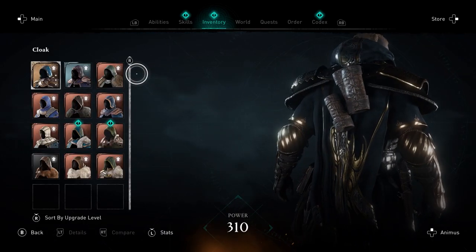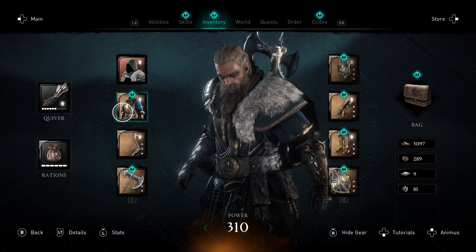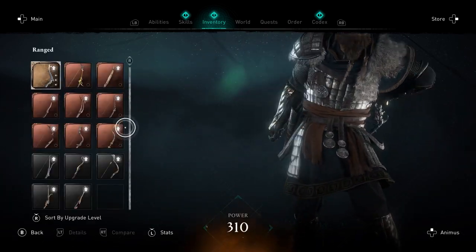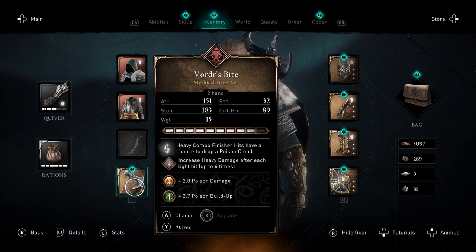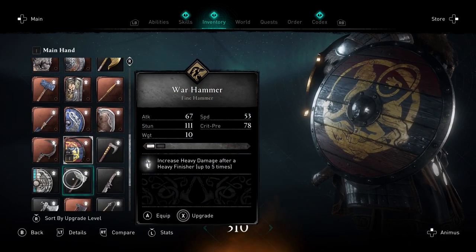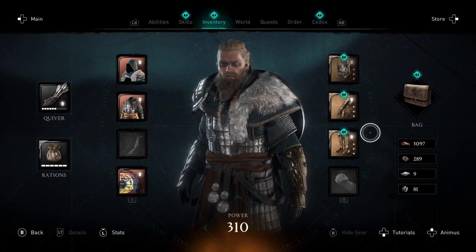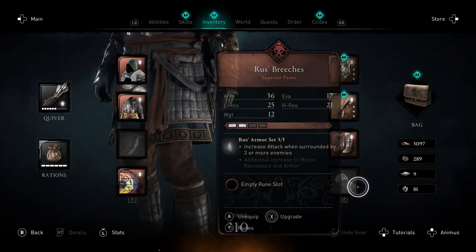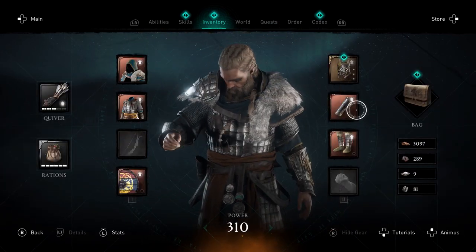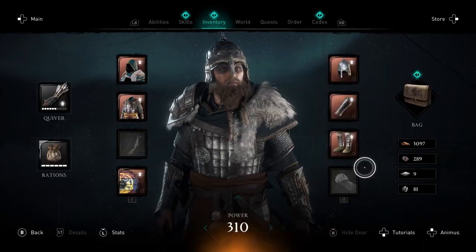The third armor set to get from the trader is the Rus armor set and shield. This will require 240 clothing, 140 textiles, 195 delicacies, and 70 luxuries to purchase. This comes with a cloak, armor, helmet, bracers, and breeches, but this time you won't get a weapon — you will get a shield. The first bonus is increased attack when surrounded by three or more enemies, and the full set bonus is additional increased melee resistance and armor. The shield will also increase your attack when surrounded by three or more enemies.